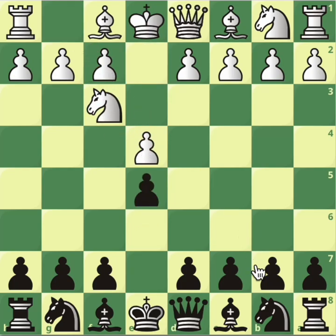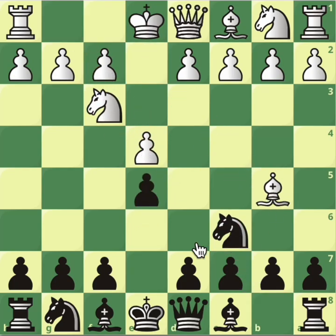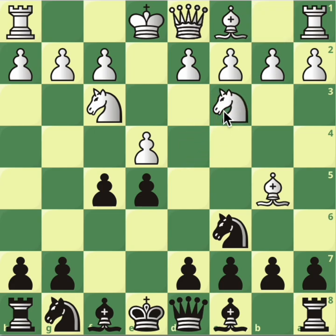After e4, e5, Nf3, Nc6 and Bb5 — White's playing the Spanish. We're playing f5, and in this video we're going to go through all the things we haven't seen so far. This is definitely going to be one of the very last videos in this series.